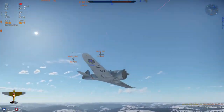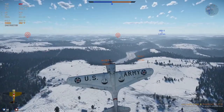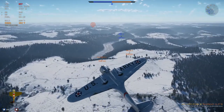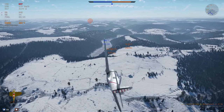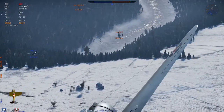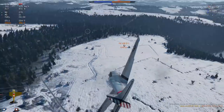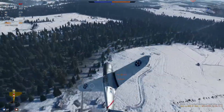All the Hawk airframes play the same way in Air Realistic Battle. You can get into dogfights as it turns and loops, but you will lose to a biplane. You can dive on strike aircraft but will not outrun a BF-109. When chasing down a bomber, your lack of hitting power will hurt. So how can you overcome that without buying a new gaming chair?